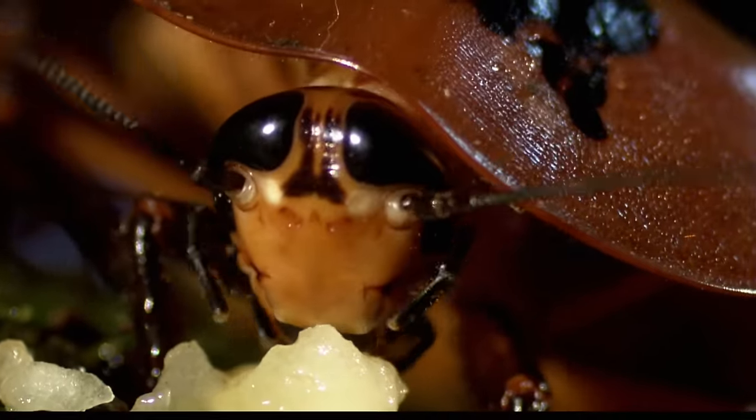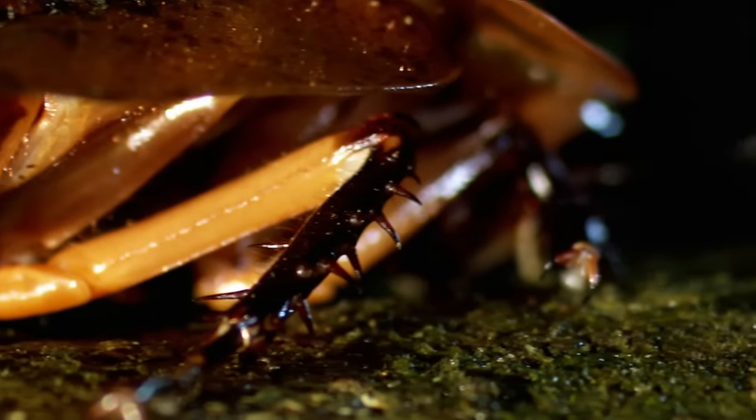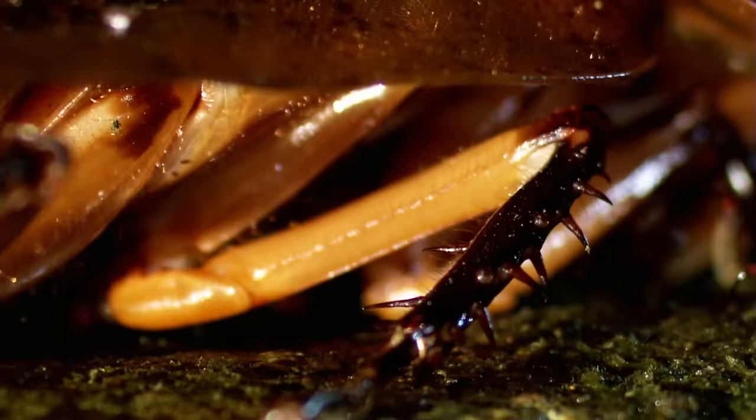Their mandibles are relatively small, but they're really strong, and they're designed to be able to take apart almost anything they encounter. When they fight, they'll use their legs and can also rip the opponent's legs off. So they can be pretty dangerous.